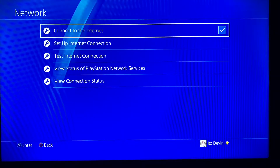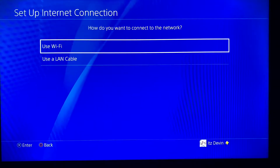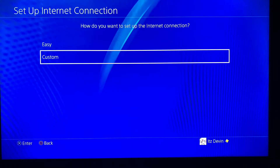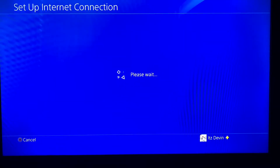If you have a LAN cable press LAN cable, if you're using just a Wi-Fi router box press 'use Wi-Fi.' In this case I'm using a Wi-Fi box. Once you click on that you want to go to 'custom.' If you're on a LAN cable, press custom too.